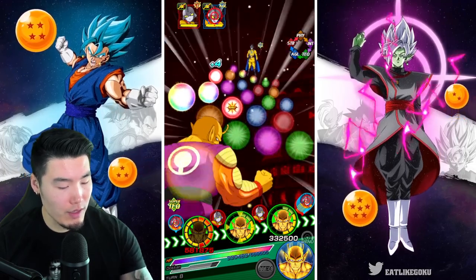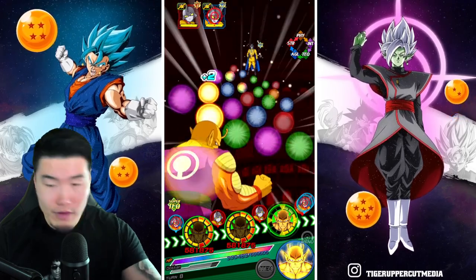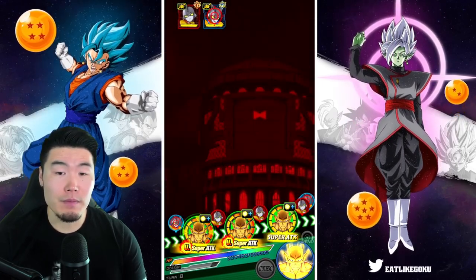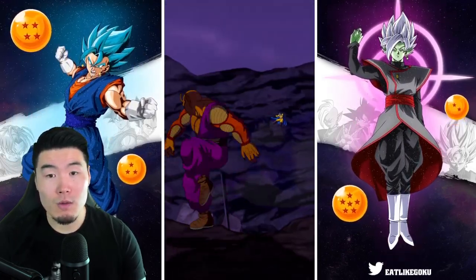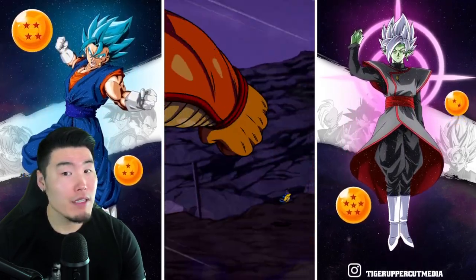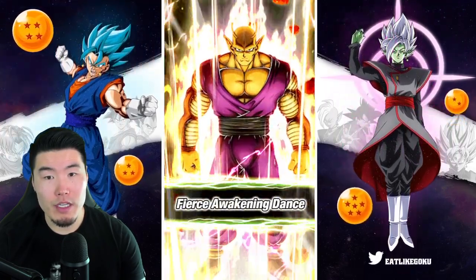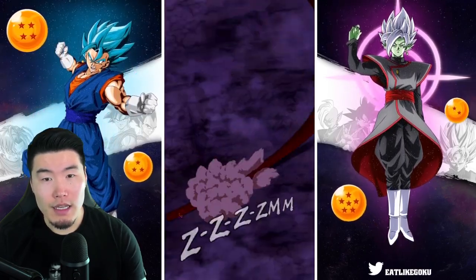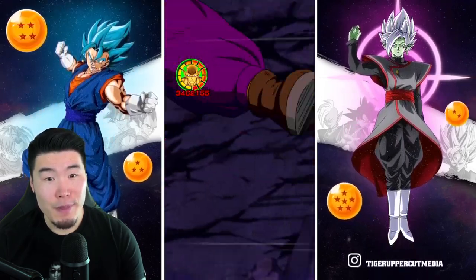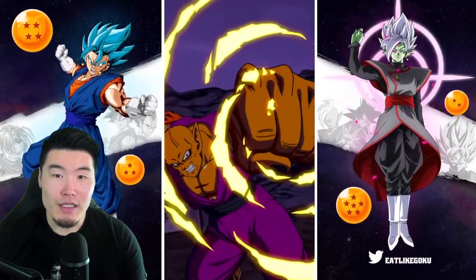We will go for the AGL Gamma 2 first. Because if we can take one of them out first, then we don't have to worry about taking as many hits. I'm not sure how much HP he has, so we might not be able to. But I'd be surprised if this one Orange Piccolo transformation can't take him out. He has a lot of HP, but hopefully we'll get a couple of additional supers here.